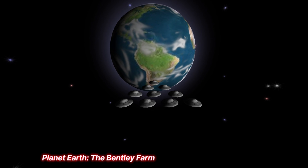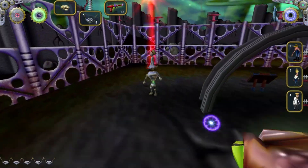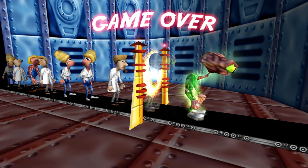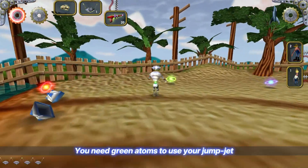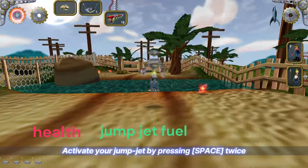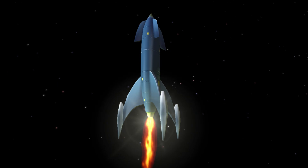Level 1. We begin on Planet Earth at the Bentley Farm. Stepping out of my rocket, I quickly run to save the humans in the area. If you can see a human at any time in this game, you need to run and touch them as fast as possible, or else they get abducted. I punch these metal canisters to find weapons and powerups. There are also these colored atoms strewn about every level. The red ones restore your health, the green ones give you fuel for your jump jet, and the blue ones are fuel for your rocket ship. The blue ones are absolutely essential, and you can't leave the level without finding enough of them.